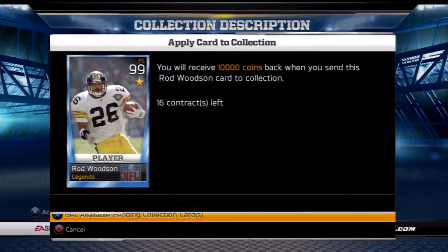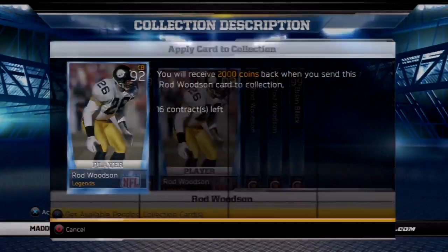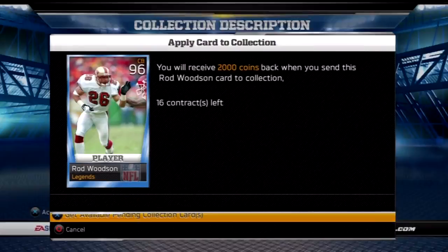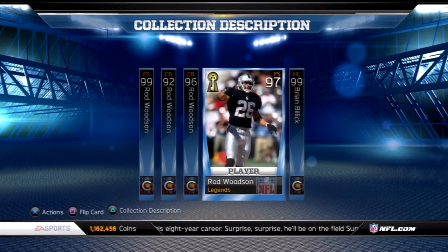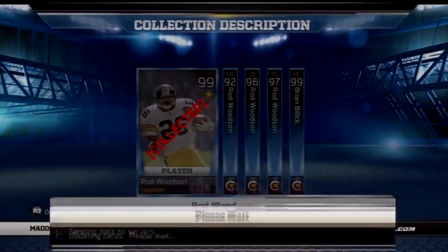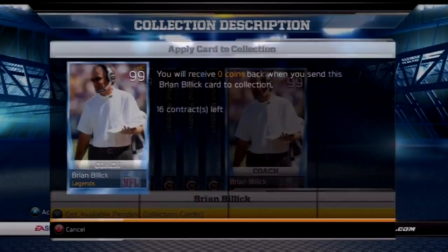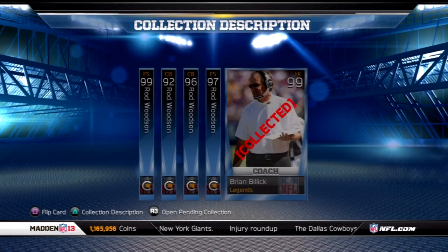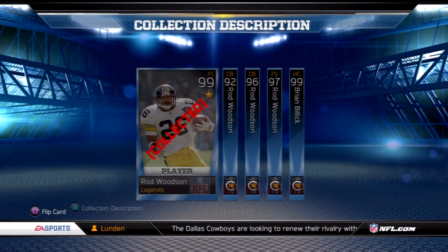I'm going to put in his 99 one-star and the 92 cornerback card. This Rod Woodson two-star card is pretty cool. The 96 is the only one I didn't have, so I had to go buy it last night. What I did to have enough coins was I sold one of my autographs I was sitting on, so I came out pretty good. There's my key card of Rod Woodson I've had. This Brian Billick was like 700 coins on the auction block, so I came out pretty good in that little deal. I'm getting 2,000 coins for completing the collection.